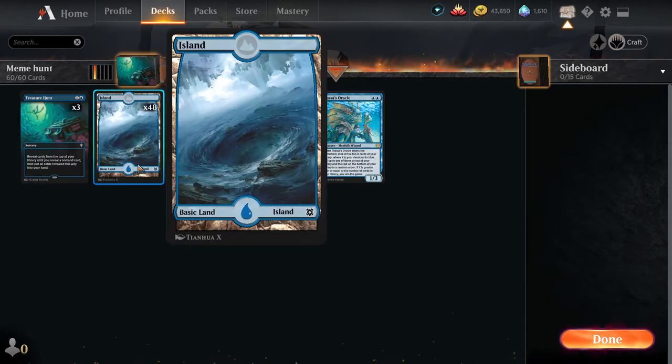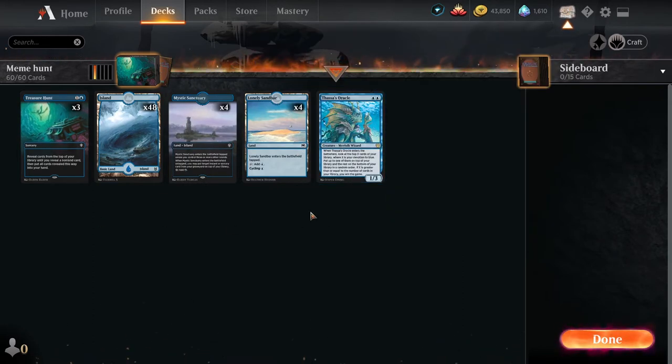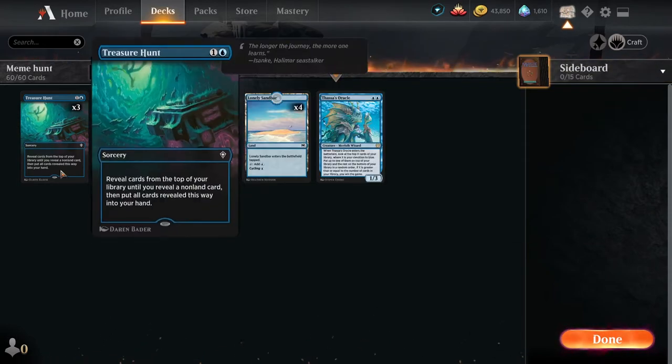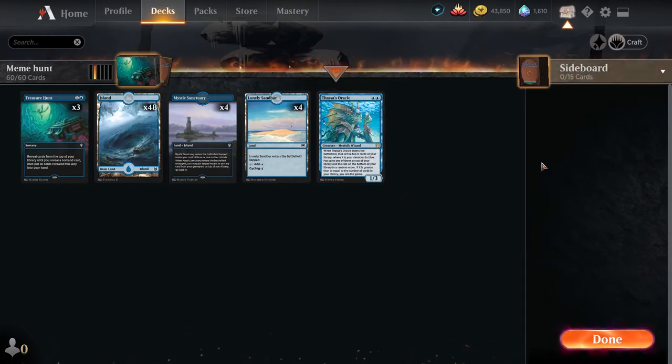And then the final part: 48 islands. That's it. This is as simple as it gets. Although the combo seems pretty straightforward, there are a lot of ways to disrupt it, so just be mindful of that. That's the reason why I don't have a sideboard for this version. There are some other variants which we'll talk about in the upgrade section, but keep in mind that this version is for best of one — mainly because once you try to make this a best-of-three deck, most opponents will figure out your game plan and find ways to disrupt it.